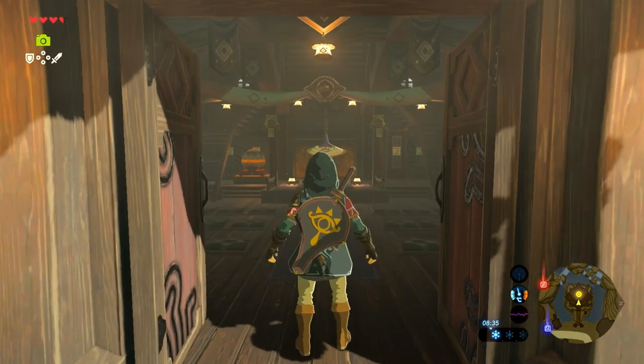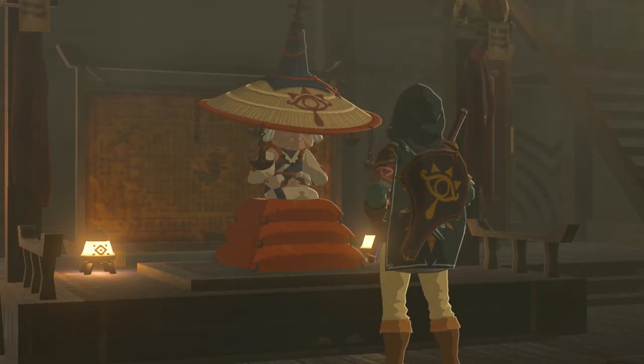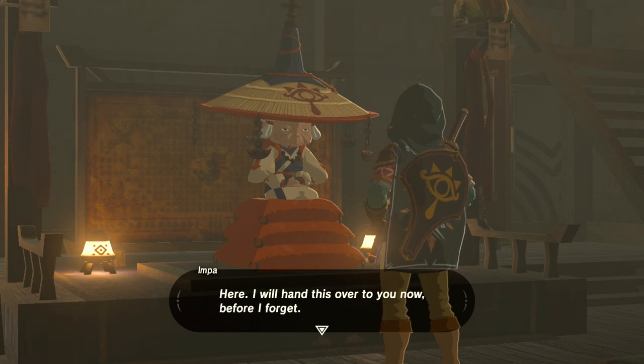The Champion's Tunic is obtained from Impa at Kakariko Village, once you've relived one of Link's lost memories. There are a few steps to go through, so let's have a look at those in a little bit more detail now.